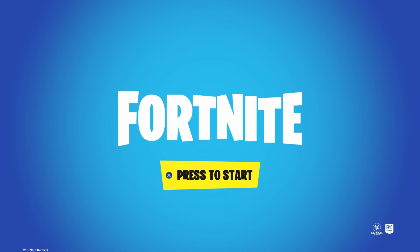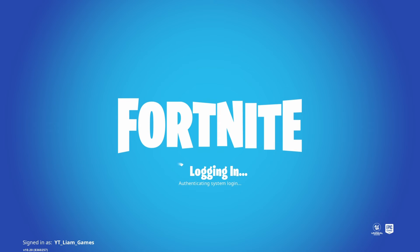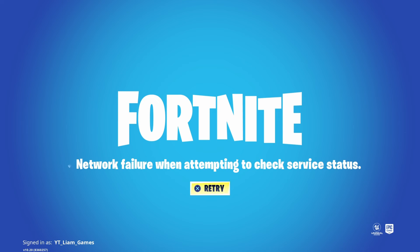So you load up in your application and it loads up and it brings you to this screen. You hit X, and it'll do everything until it will eventually say contacting servers or services, and it'll eventually bring you to a screen that says some sort of network error. Right here: network failed when attempting to check server status.